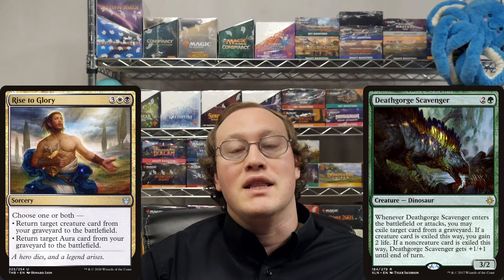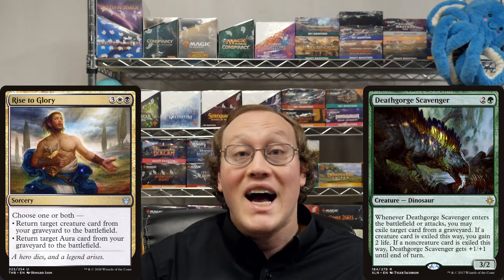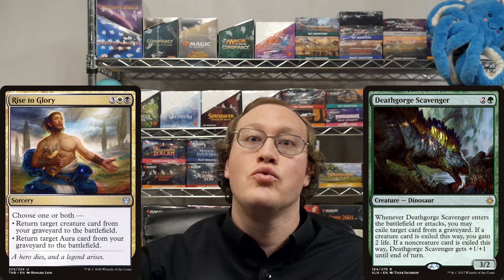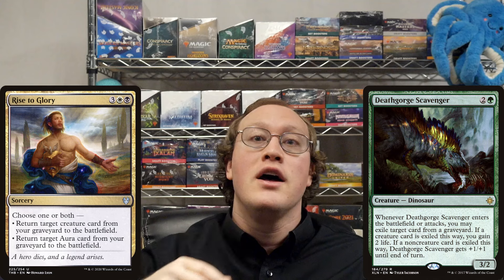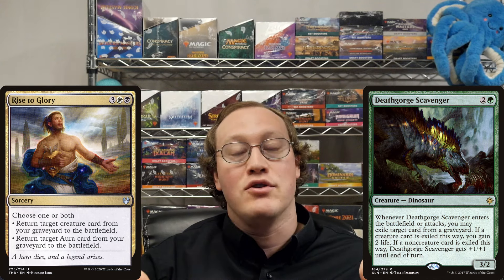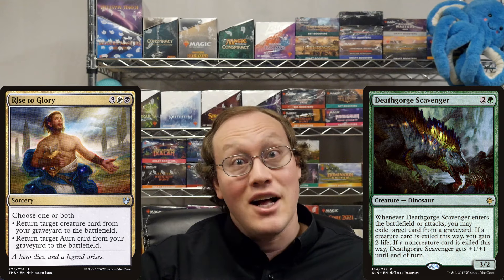So now we can say that it would be possible to exile either of those cards with the ability. Based on our previous discussion, it would also be possible to return the Deathgorge Scavenger to play, return Meyer's Grasp attached to it, and then use the Deathgorge Scavenger's own ability to exile itself from your graveyard. Pretty cool, right? And that's all I have for you today. Join me again next time for another Daily Ruling. Until then, I hope you have a great day.